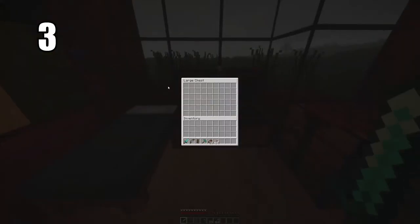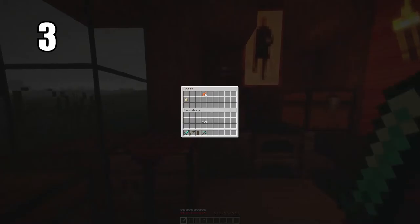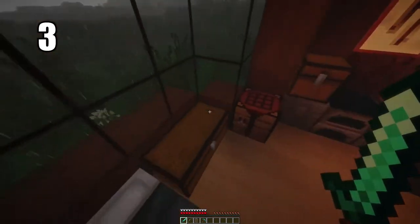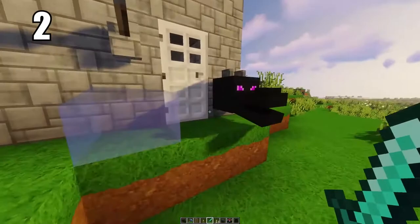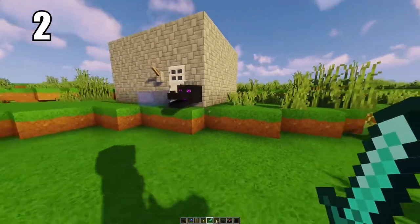Tip number 3: putting two chests back to back makes a double chest, and they're unbelievably useful. You have so much room — more than you'll ever need. You can have an entire storage area of just complete double chests. They're really easy to pull from and they look stylish as well, so there's no reason not to have them.